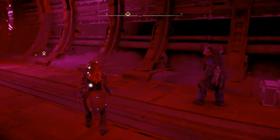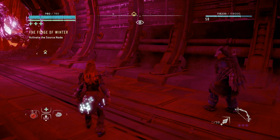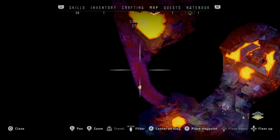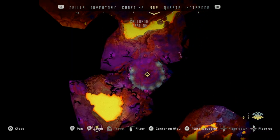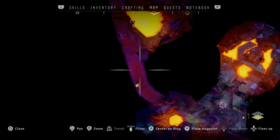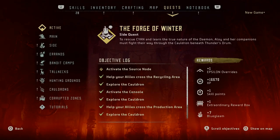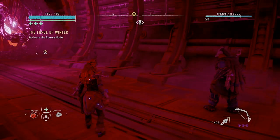Hi guys and welcome to a new video. This is the Forge of Winter quest. Let me show you on the map where we are — we're just about to head down to the node. We're in Cauldron Epsilon at the moment, which is in the Frozen Wilds DLC, the Frozen Wilds part of Horizon Zero Dawn. The quest objective is to activate the source node, and we've done all the bits below already.